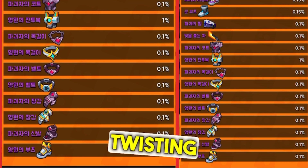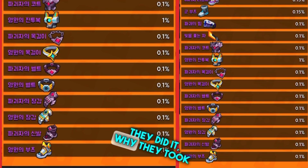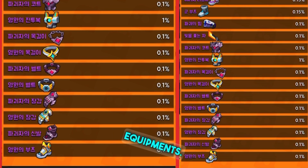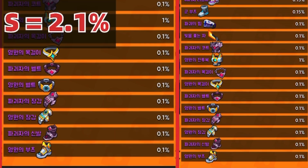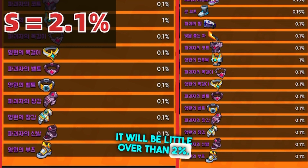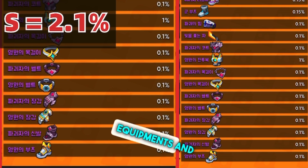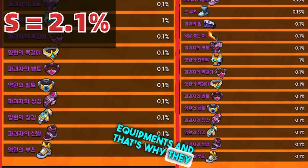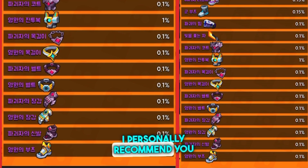I actually found the reason why they did it — why they took off chaos equipment. If you calculate the chance of getting S equipment, it will be a little over two percent. Developers just didn't want to increase the chance of getting S equipment, and that's why they took off chaos equipment.